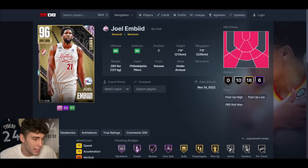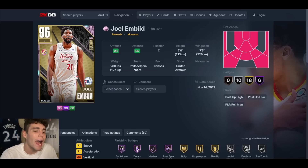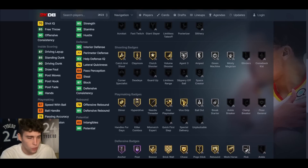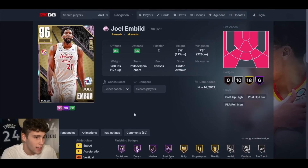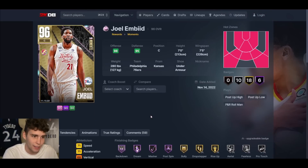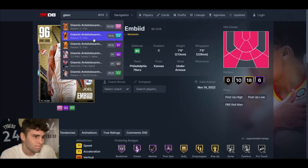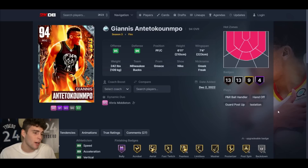At number 9 is pink diamond Joel Embiid. How is he better than Brook Lopez? It's his release — I don't love Embiid's release and I've missed quite a few shots with him, but comparing side by side, Embiid has the better release. Yes, Brook Lopez is better on the defensive end, but Embiid is solid defensively and has decent finishing badges including Hall of Fame Masher. Both cards are free, but I'm giving Embiid the nod at number 9.